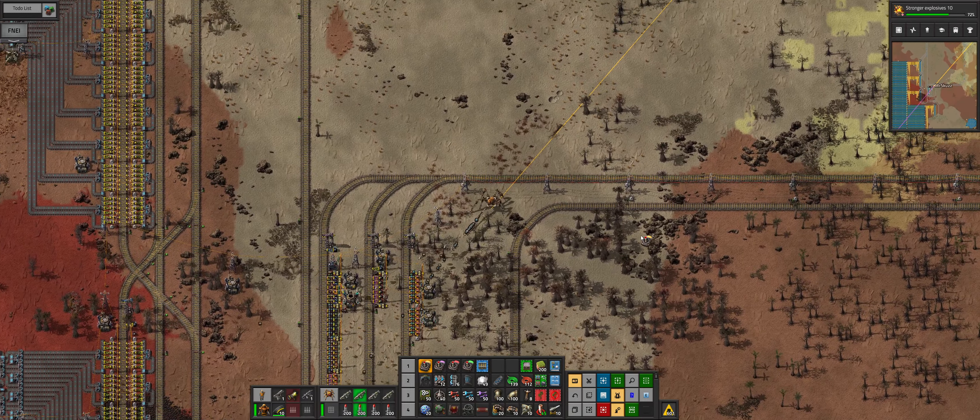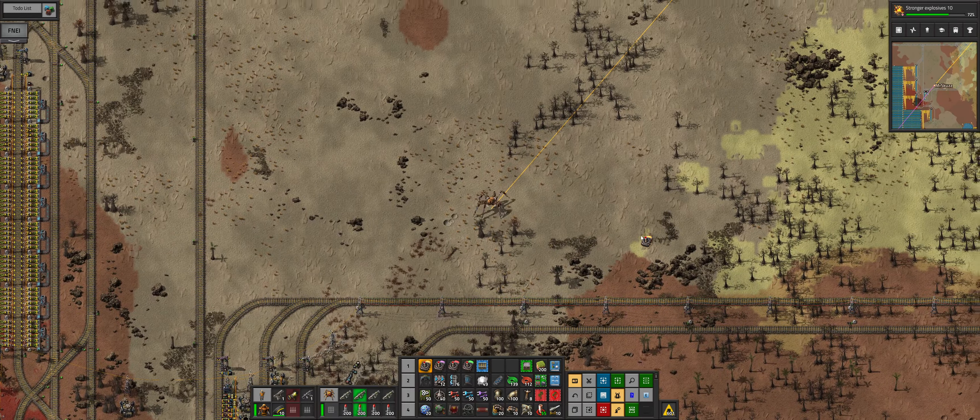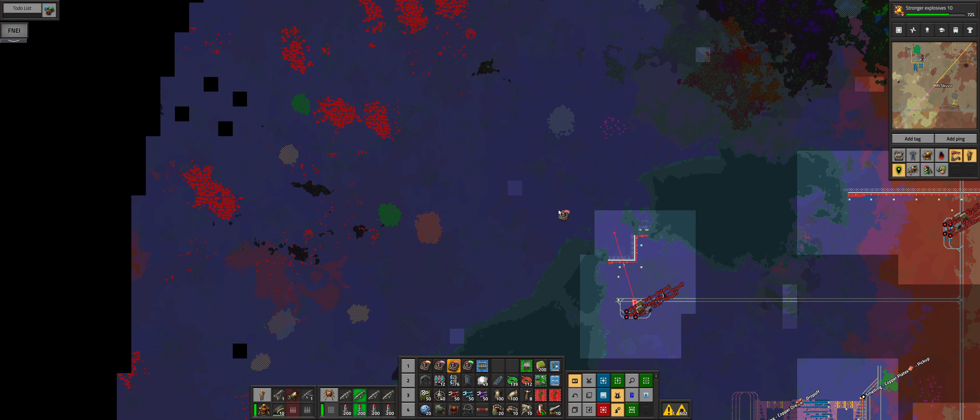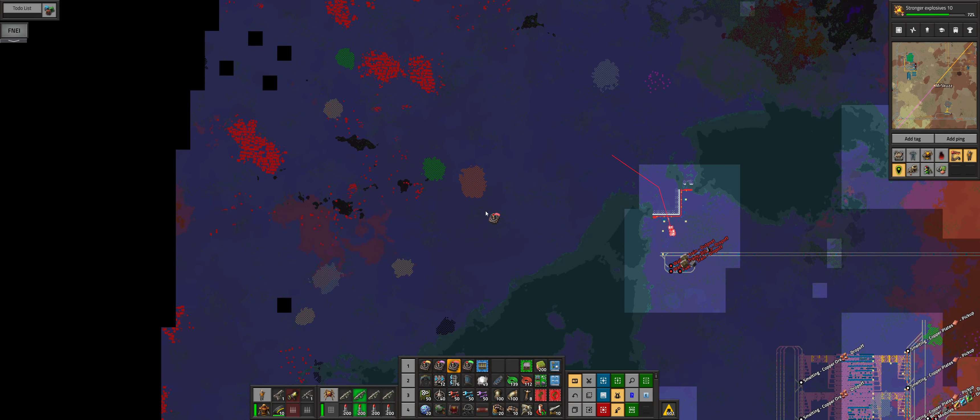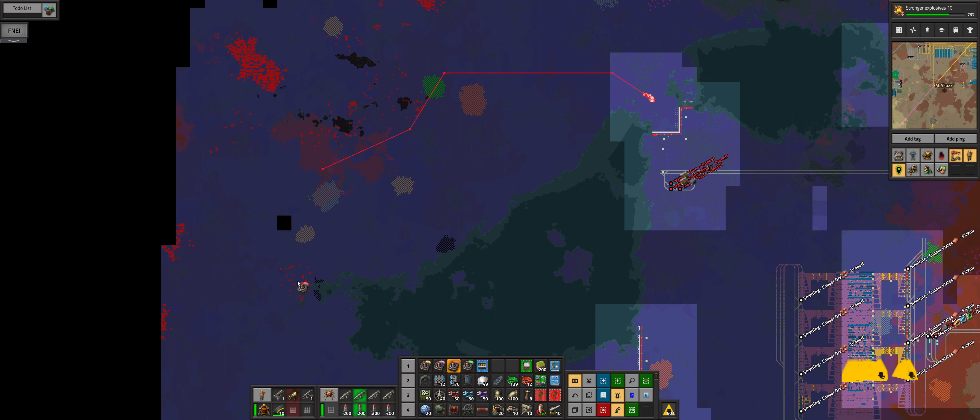Hello and welcome to another episode of Factoria with me Skies, and here we are continuing with our new copper complex as well as some new mining facilities.